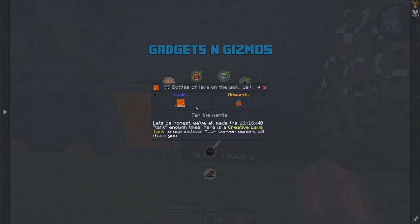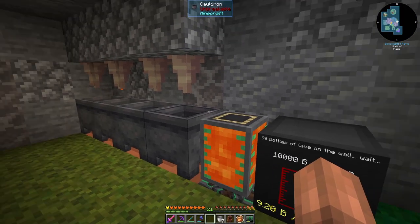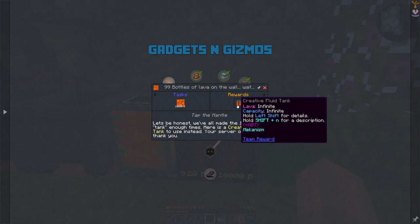Here's one other thing I wanted to cover. I was just looking through the quest book to see if there are tips, tricks, or shortcuts that I was missing. And there's one that I wish I had seen 20 episodes ago or more. Under gadgets and gizmos there is a task that says 10,000 buckets of lava. That seems like a lot, which kind of is. However, if I had set up just our drip farm 20 episodes ago we would probably already be there. What it gives us is pretty priceless — it gives us a creative fluid tank with infinite lava in it.